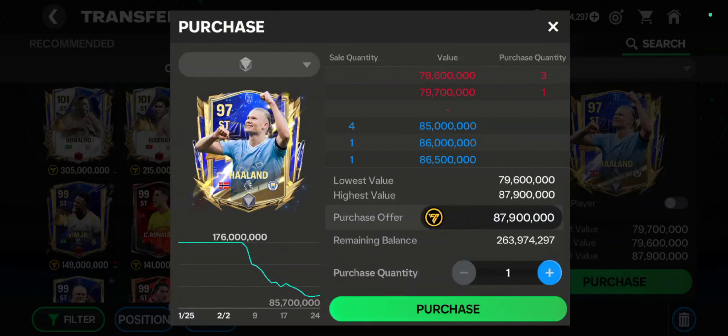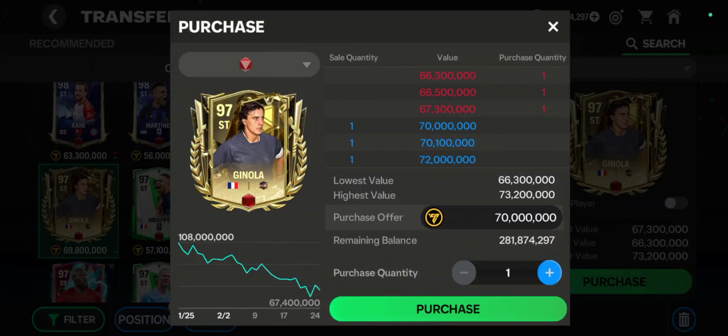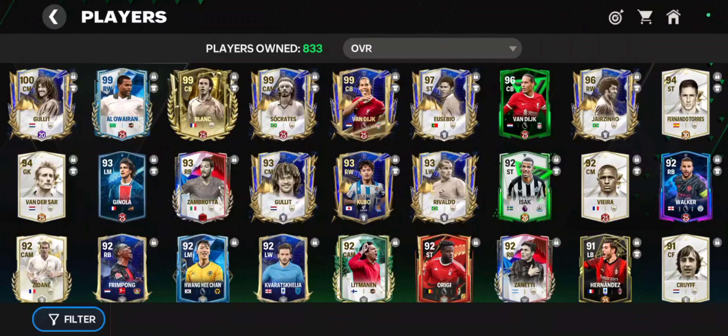For example, if your budget is 100 million coins, you can either go with base rank Ultimate Team of the Year Haaland, or you can buy Rank 4 RVP or Ginola. They're all good options but the best ones would either be Ginola or RVP, because you can train those two to a much higher level and use 4 skill points, which will take their gameplay to a whole new level.